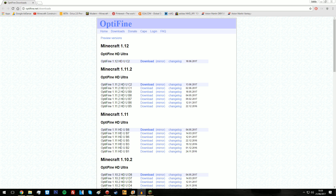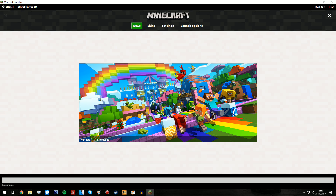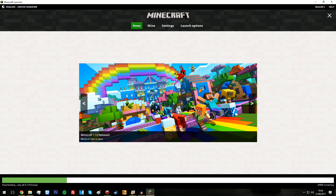Now the first thing you're going to want to do is open up Minecraft. You're going to want to select 1.12 and just click play. Let's just wait for this to load up.